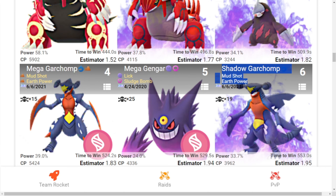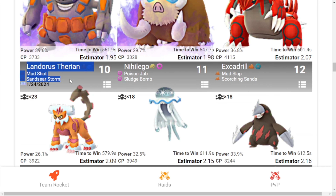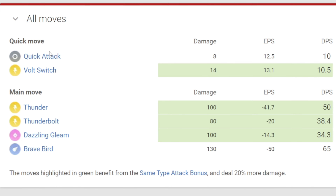6th is Shadow Garchomp with Mudshot and Earth Power. 7th is Shadow Rhyperior with Mudslap and Earthquake. 8th is Shadow Mamoswine with Mudslap and High Horsepower. 9th is regular Groudon with Mudshot and Precipice Blade. 10th is Landorus in Therian Form with Mudshot and Sandsear Storm. 11th is Nihilego with Poison Jab and Sludge Bomb. And last is regular Excadrill with Mudslap and Scorching Sands. Fast moves are Quick Attack and Volt Switch.